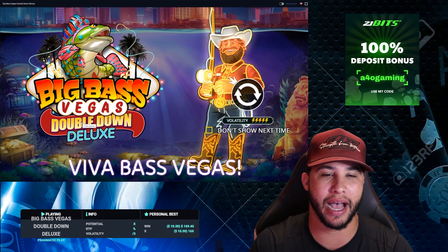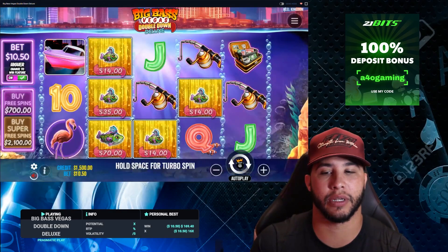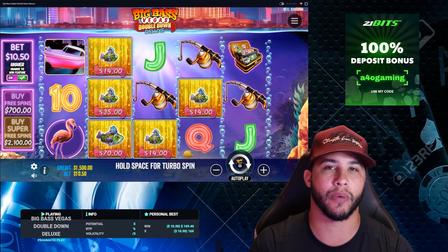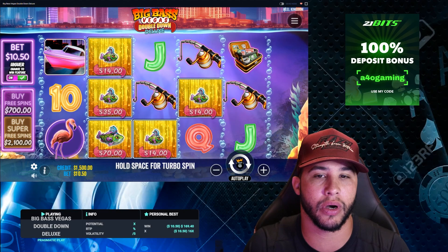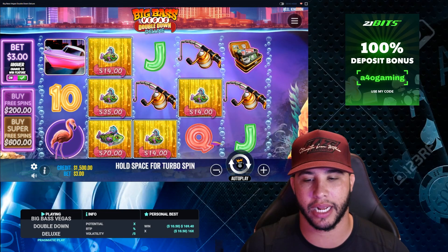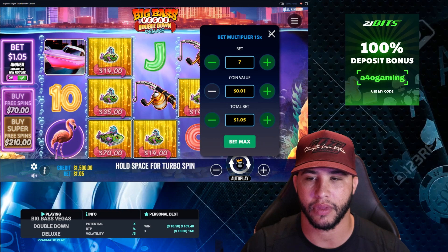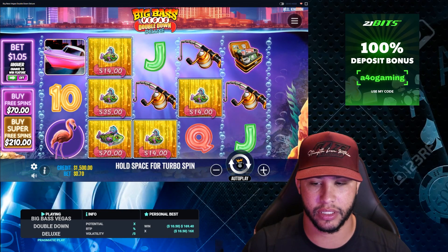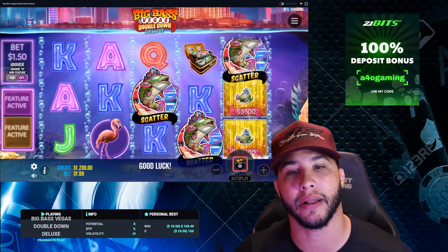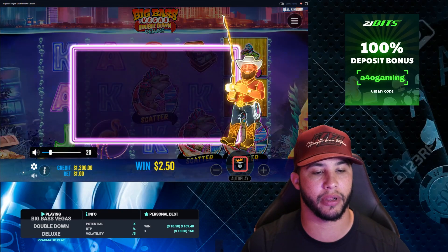Today we're going to tackle a new slot that just came out called Big Bass Vegas. I really like what they did with this slot — they have two different Olafs you can get, a red and a blue, which keeps the bonus going. They also allow you to buy supers. It's a 300x buy, similar to Zeus versus Hades or a couple of the other super bonuses.